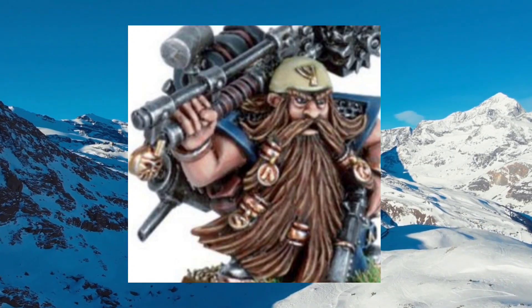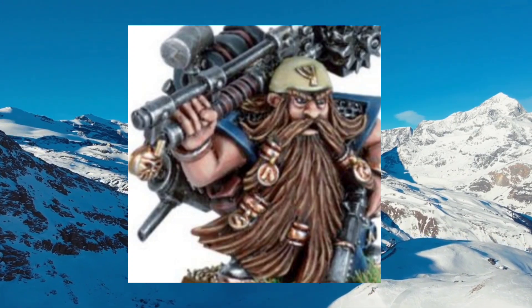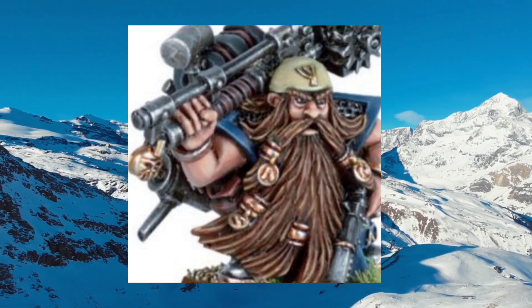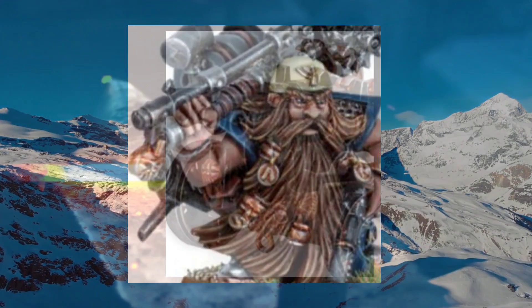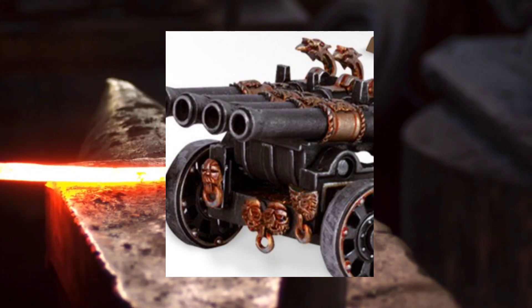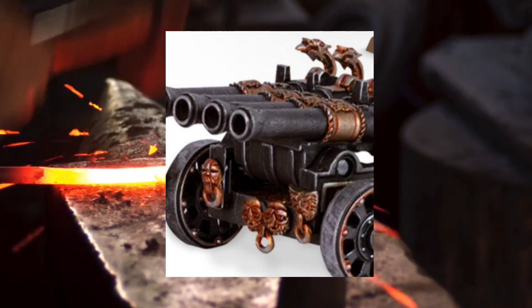As a Beardling grows up, he will learn the identification of the various Ancestor Badges used by his clan. And as he comes of age, he will choose those he feels best represents his skills and his values. Thus, a learned eye can tell much about a Dwarf and his attitude from the Ancestor Badges he wears.